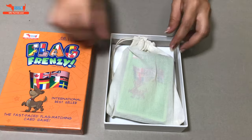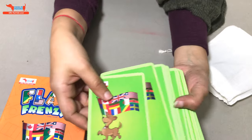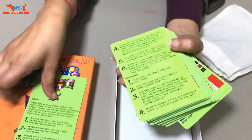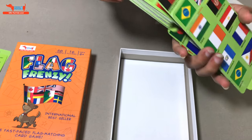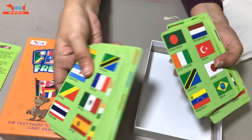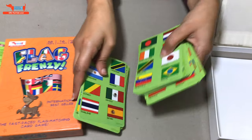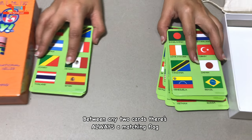It's played exactly like Dobble, so the gameplay is really simple. You get these cards inside, and these are the instructions — you will remove these and shuffle all the remaining cards. You will then equally distribute the cards between different players. Between any two cards, there's always a matching flag — that's the basic premise of the game.